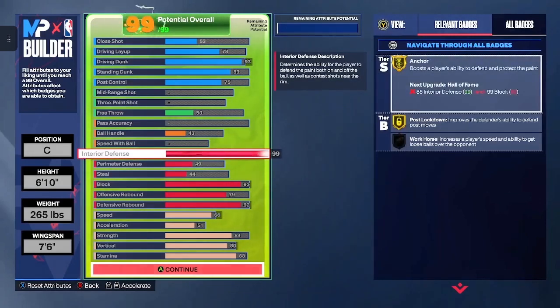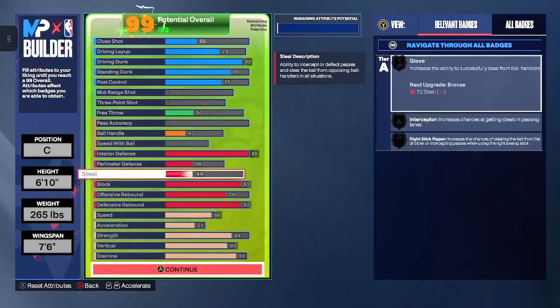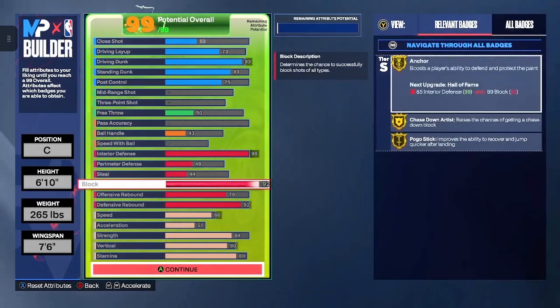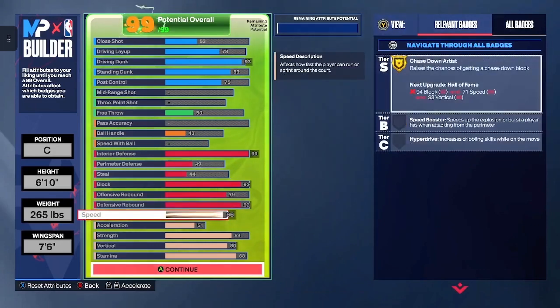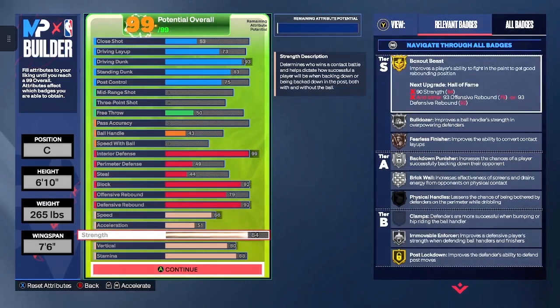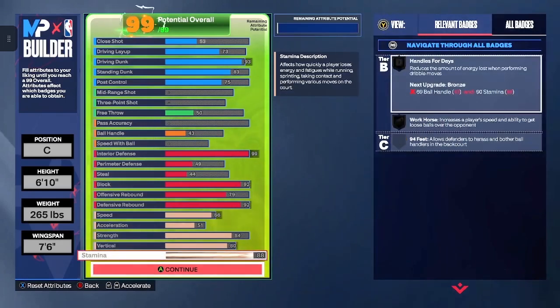Interior defense is going to be a 99. Perimeter defense is going to be 49. Steal is going to be at 44. Your block is going to be a 92. Offensive rebound is going to be 79, and your defensive rebound will be 92. As far as your speed, we're going to take that up to 66. Acceleration will be 51. Strength is going to be 84. Vertical we're going to have at 80. Your stamina is going to be 88.